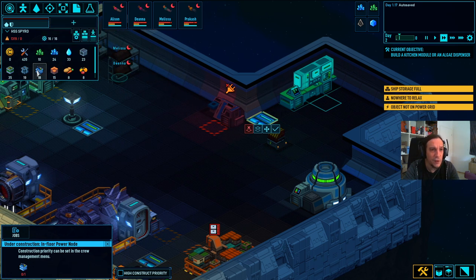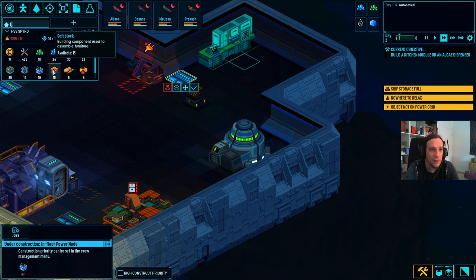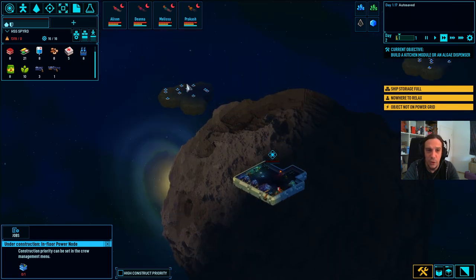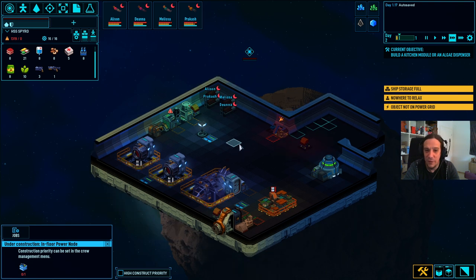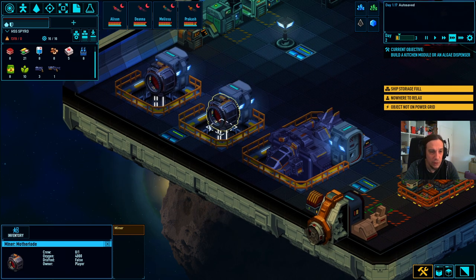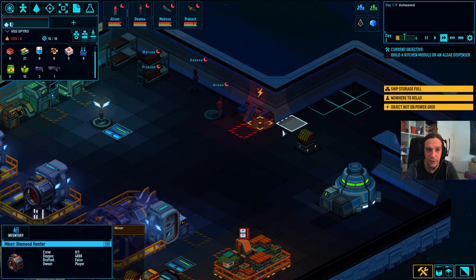Everything here consists of different block types: energy blocks, tech blocks, hull blocks, infra blocks, and soft blocks. These are our resources and we gather resources from outside - meteors or other spaceships which we can salvage, destroy, or both. This is our shuttle and these are our mining pods, which we'll use to mine asteroids. There's a lot of things I still need to learn but also a lot I simply forgot.